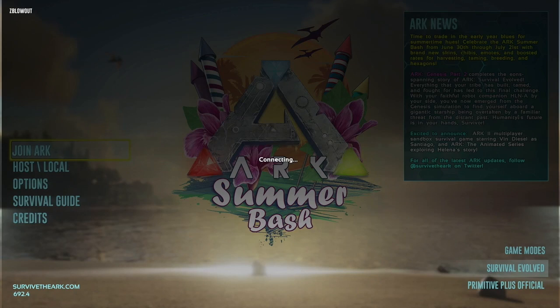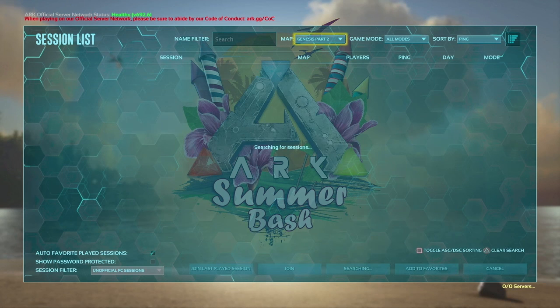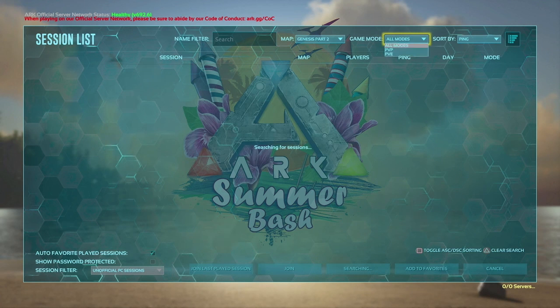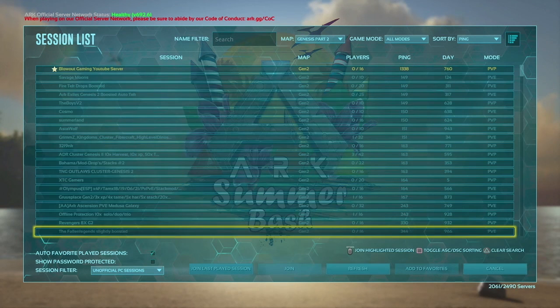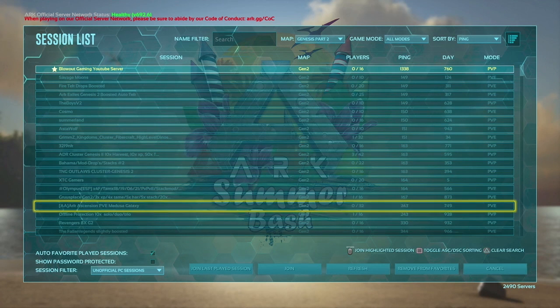We're going to pull up ARK just like this and go to join ARK. I have it on all map modes so you can find it no matter what. At the top I have Genesis 2 picked with no password protection. We'll pull up a list of servers here, and right at the top I've gotten on my server — you can see Blowout Gaming Server. But your server might not pop up right away; just search it in the search bar above. If it doesn't show up, restart your game. It will take a couple of minutes for a brand new server to install properly on ARK, so restart your game completely. Once you've restarted and set your settings, you're good.